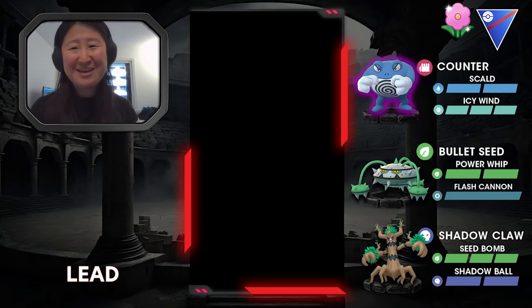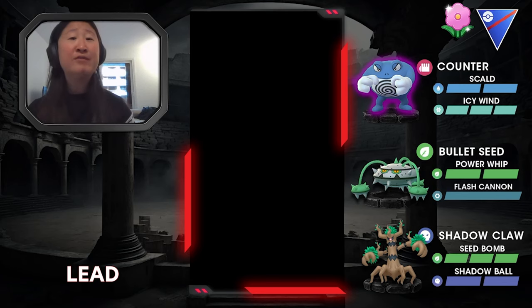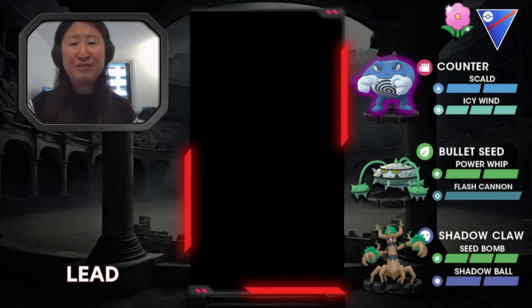As you can see on the right side of the screen, we have the team: Poliwrath with Counter and Scald — what I first started with, though I ended with Power Up Punch and Icy Wind — Furathorn with Bullet Seed, Power Whip, and Flash Cannon, and then Trevenant with Shadow Claw, Seed Bomb, and Shadow Ball. I usually used Trevenant as the safe swap, unless it was something like an Abomasnow and I was trying to catch an Energy Ball. Let's jump into the first one.